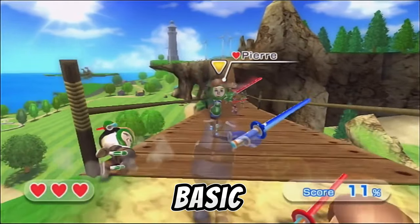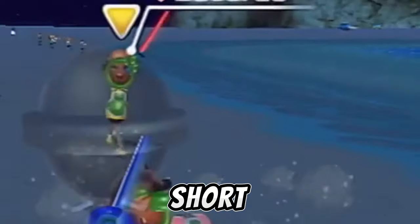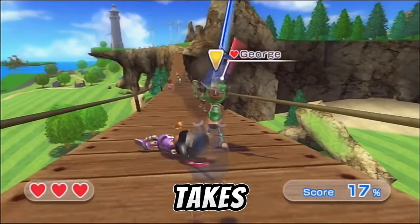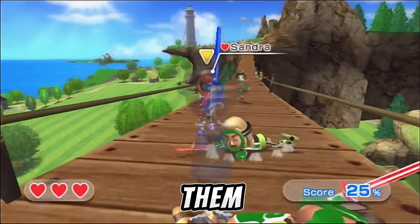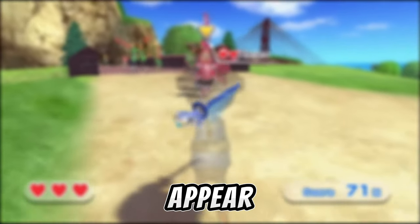Miis that wear green armor are the most basic and common of them all. Believe it or not, they can actually block for a short period, though it is very uncommon. When they get near you, it takes them a while to attack, and they only have one heart, making them not a threat. They usually spawn in groups. These guys appear in stages 1–9 and 17–19.